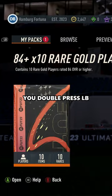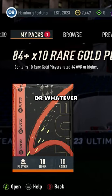Then, when you get to the pack you want to open, you double press LB, or L1, or whatever, and then press A, and then it just skips the animation. Let me show you.